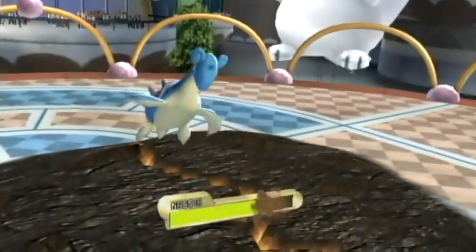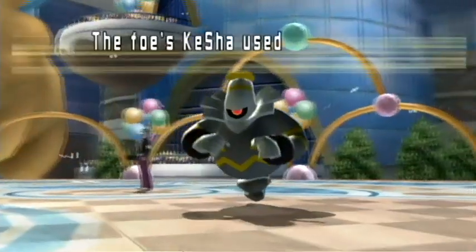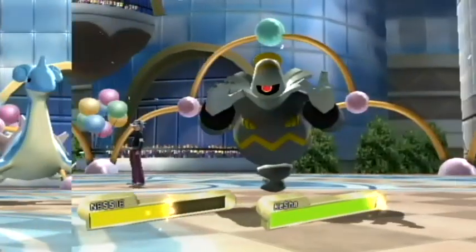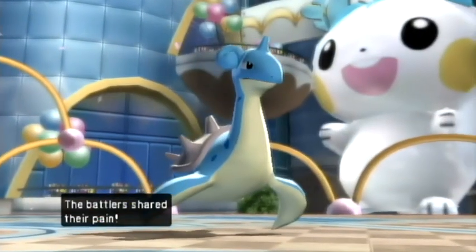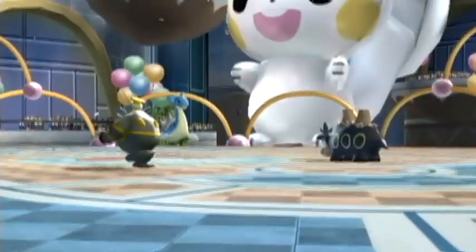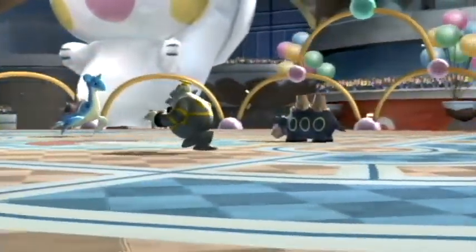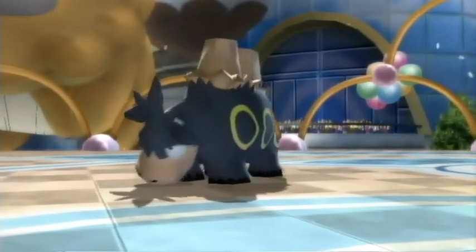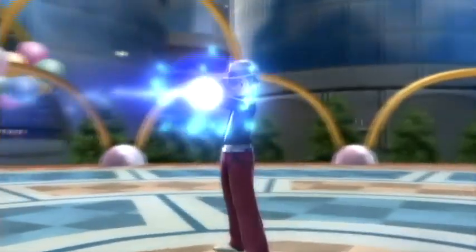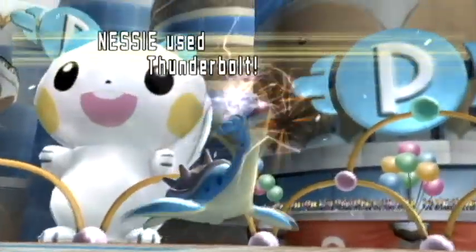Luckily he doesn't go for Protect. Earth Power does about half — he's got a Life Orb, which is interesting when you're running Eruption, but I guess it works. He uses Pain Split, which I think was probably a misclick, but it actually might heal me a little rather than healing him at all. I get a crit against his Dusknoir and it still doesn't do very much. Luckily the move is 3x effective against Camerupt with Solid Rock, and I am able to take Camerupt out. Nessie is restored back up to close to full HP.